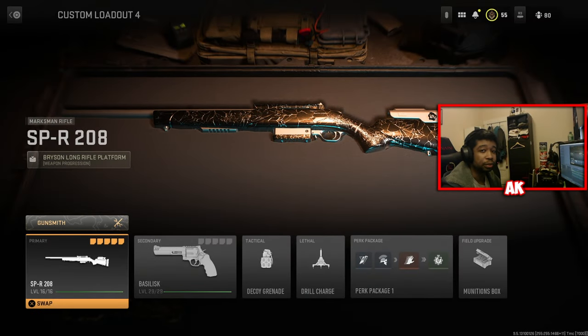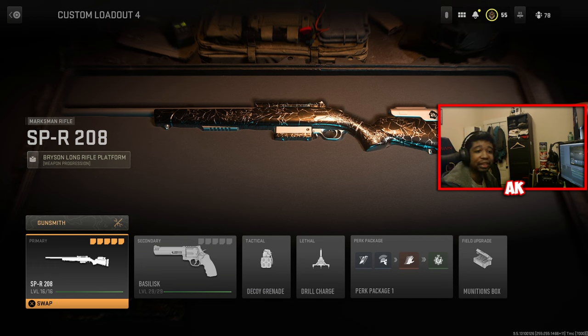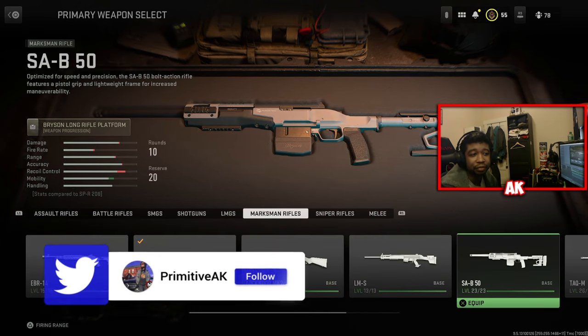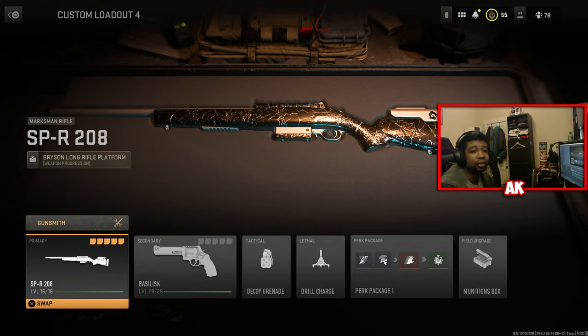Alright, what is good, what is happening everybody? It is your boy PrimitiveAK here, back with another video for you guys. Today we're going to be covering the SPR-208 inside of Modern Warfare 2. This is hands down probably the most broken sniper ever introduced inside of this game — it's probably the sniper you've been seeing all over TikTok. Today's focus will be the SPR-208.